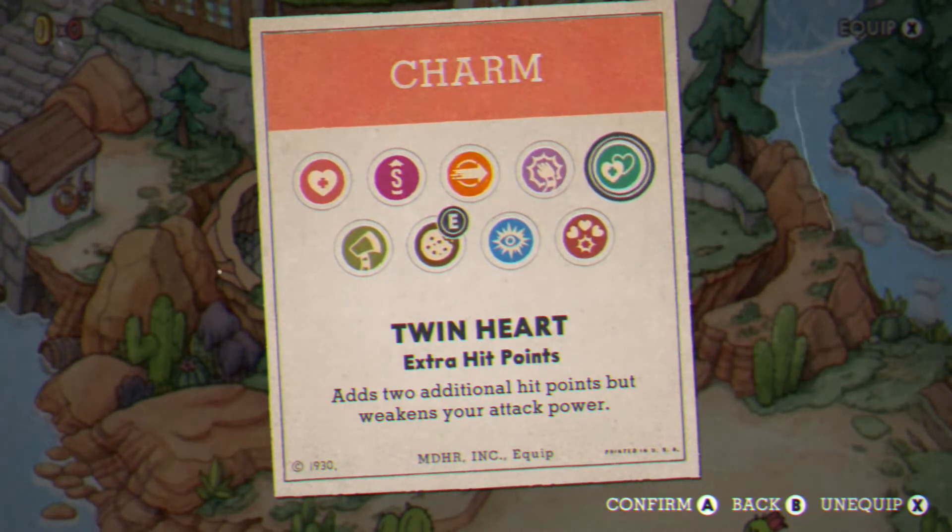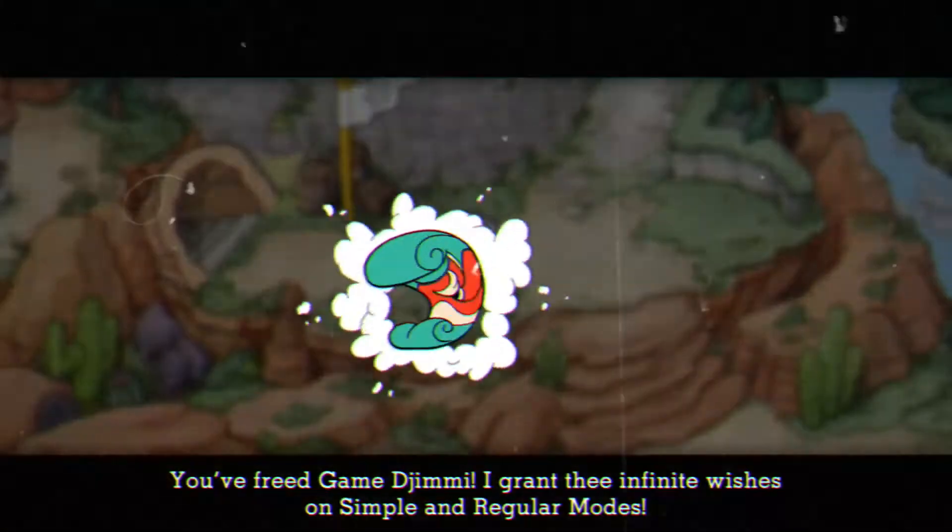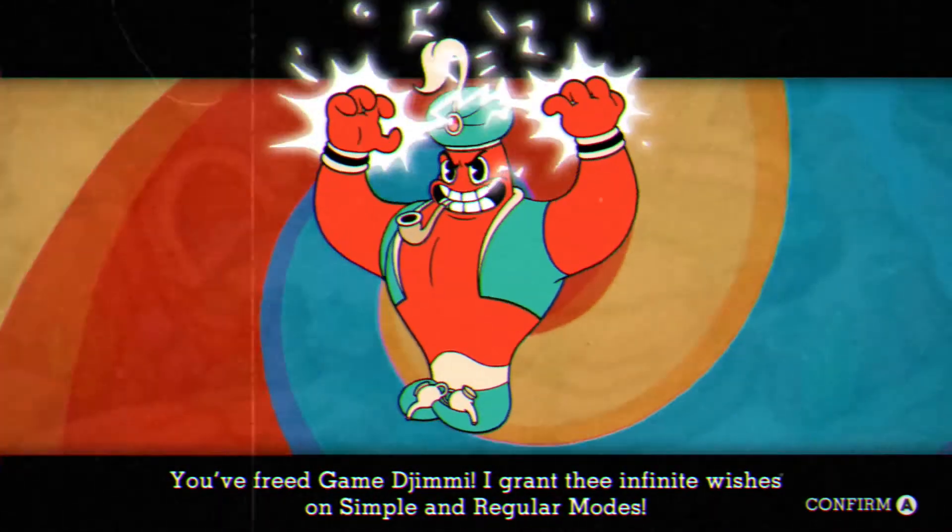Equipping the Twin Heart will start you off with five HP instead of three. Once you have that, you're just gonna run around in circles like this, and the genie's gonna pop up. This genie is gonna double your HP.